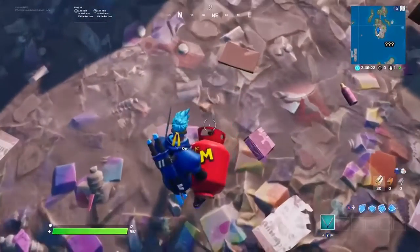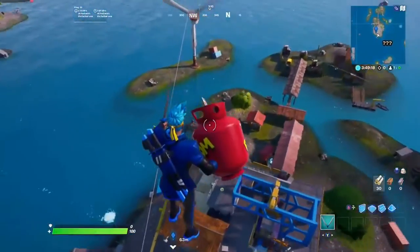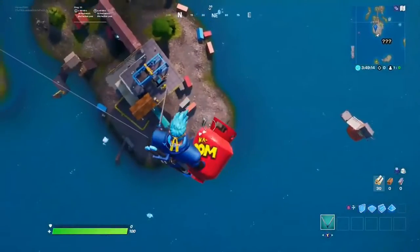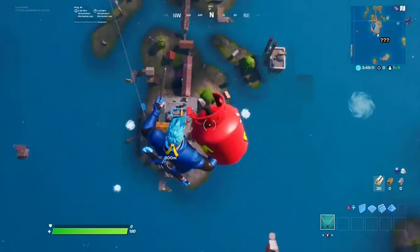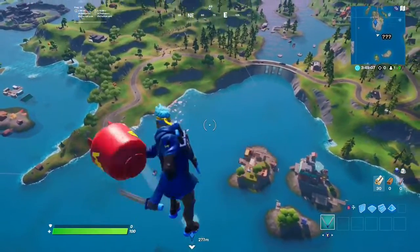You try jumping on the invisible one, and if you land on it you get sent straight up in the air. You can shoot and spin while you're this high up. You can go as high as you possibly want — like thousands of meters.